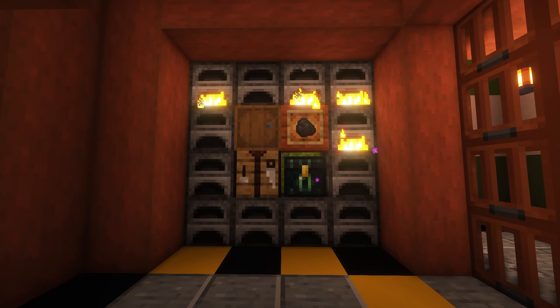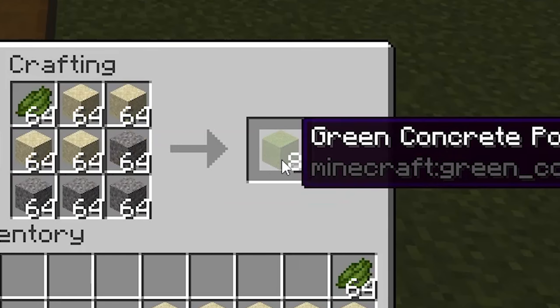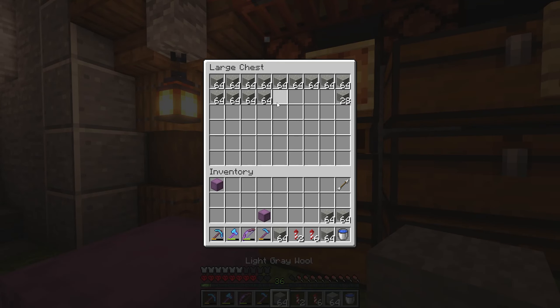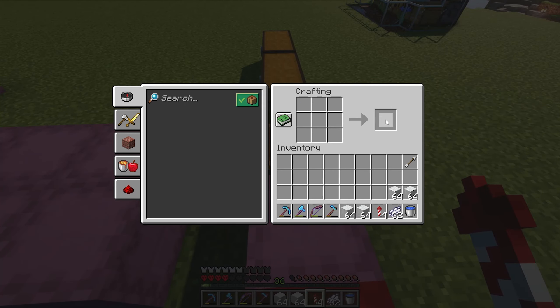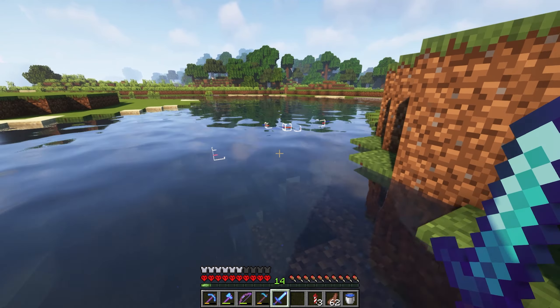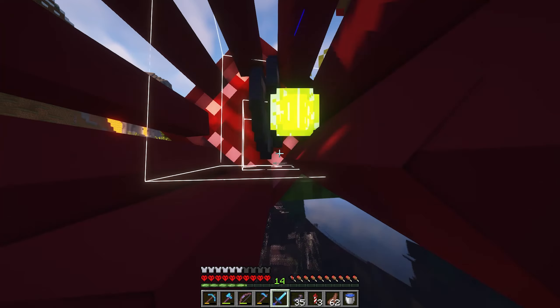Now that we have all the cactus, we can start making the creeper farm - which means collecting more materials. We're smelting some cactus to make green dye, then making green concrete powder and green concrete. From the green dye we'll also make lime dye, and from that, lime concrete powder and lime concrete. We'll gather some light gray, red, and dark gray wool, and also make white, light gray, and black concrete. We weren't able to make all the black concrete we needed, so we had to say hello to the squids for black dye.